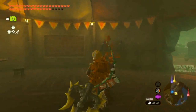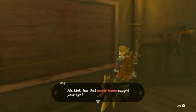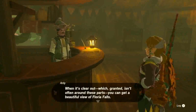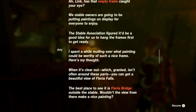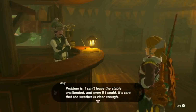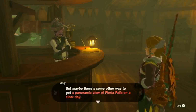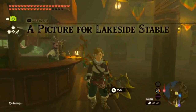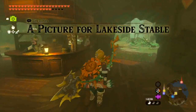So let's check out this empty frame. The best place to see it is when it's clear out, which granted isn't often around these parts. You can get a beautiful view of Floria Falls. Best place to see it is Floria Bridge outside the stable. The view from there would make a nice painting. Problem is I can't leave the stable unattended, and even if I could, it's rare the weather is clear enough. Maybe there's some other way to get a panoramic view of Floria Falls on a clear day. If someone brought me a picture, I'd be able to paint a copy and hang it up in the frame. Picture for Lakeside Stable — I've got to figure out how to do this.